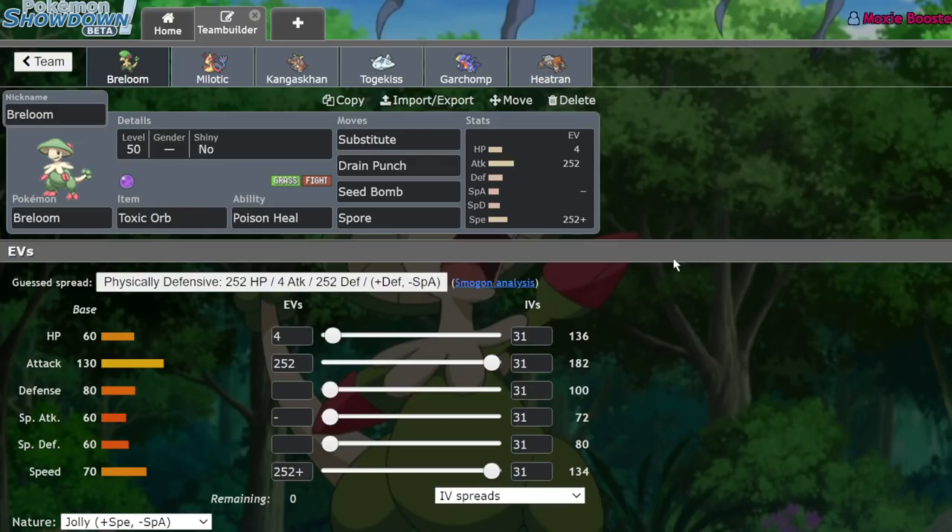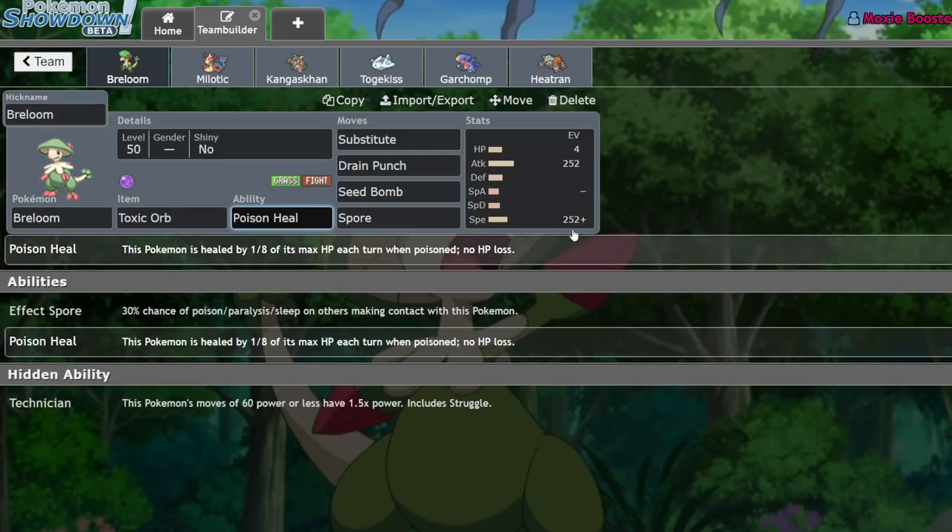Breloom is a really powerful Pokemon in BDSP. I actually really wanted to make a video talking about the best fighting types in this game, because fighting types are a really interesting bunch when it comes to viability. Breloom is arguably one of the best ones because of its access to Spore and its pretty okay speed tier at 70. Typically, Spore users aren't that fast — they're usually at like 30. So Breloom being at 70 is actually pretty significant, especially with proper speed control.